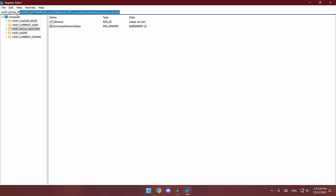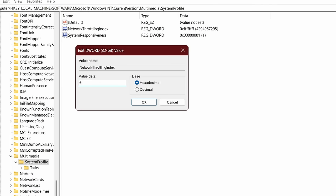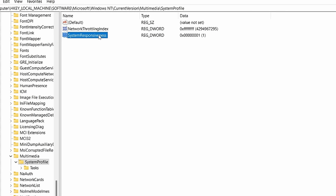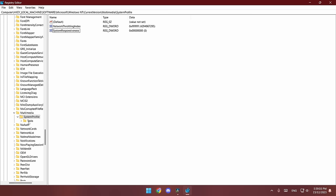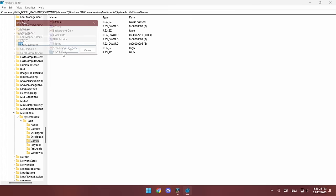Press Windows key + R and type regedit. Copy the path from the description and paste it at the top, or navigate yourself to: HKEY_LOCAL_MACHINE > SOFTWARE > Microsoft > Windows NT > CurrentVersion > Multimedia > SystemProfile. Double-click Network Throttling Index and change it to 8 (hexadecimal). Double-click System Responsiveness and change it to 0 (hexadecimal). Next, click on Tasks, then Games. Change GPU Priority to 8 (hexadecimal), Priority to 6 (hexadecimal), Scheduling Category to High (make sure H is capital), and SFIO Priority to High (make sure H is capital).